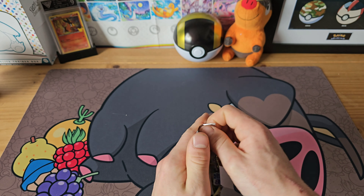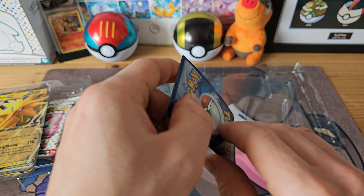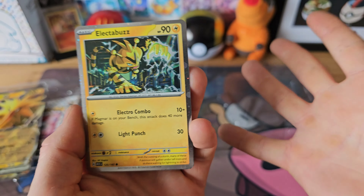The Zapdos EX box has just come out. The Alakazam one that goes with it is delayed — I'm not too sure why — so we could only get a hold of this one. It does have some cool promos, so let's start with those. We have our Zapdos promo — a very nice card, I like that. Then we have an Electabuzz, which isn't a promo but it is a cosmos holo version from the 151 set — looks very nice. We also have our jumbo version of the Zapdos — very nice card. I do collect jumbos so that's useful for me. And we get four 151 packs.